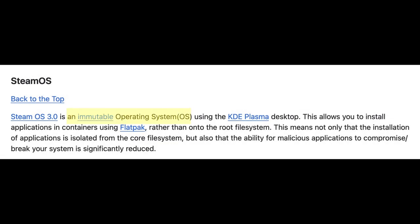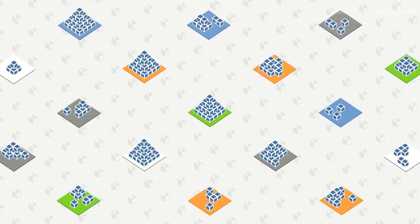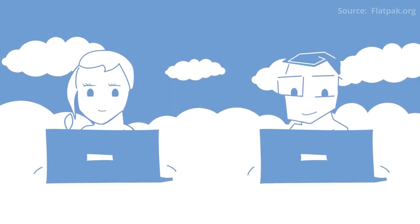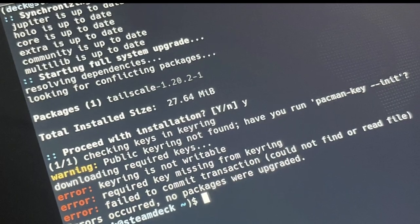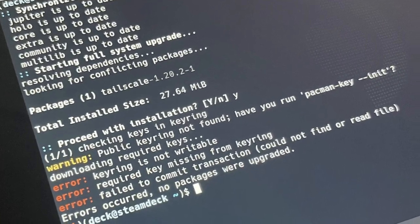Another reason SteamOS appeals to Linux newcomers is its read-only file system. This significantly reduces the risk of users accidentally breaking the system, making the gaming experience more akin to a console. It's also why SteamOS relies heavily on Flatpak for installing third-party applications. This approach acts as a double-edged sword. While Flatpak offers a user-friendly experience, it also restricts user freedom over the device. If you want to leverage the Steam Deck's full potential as a desktop PC, disabling read-only becomes necessary.